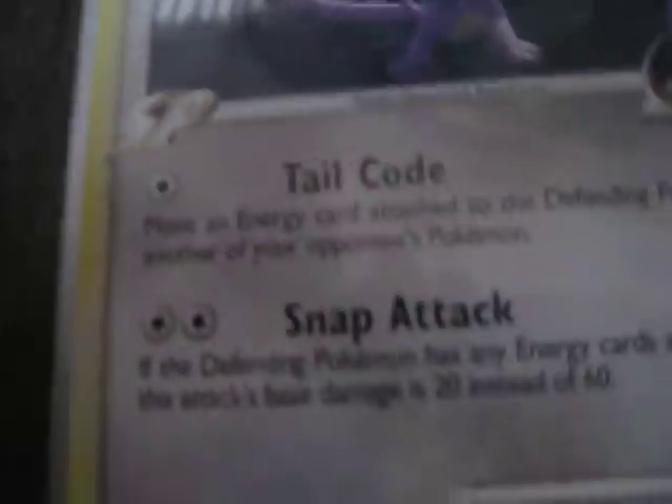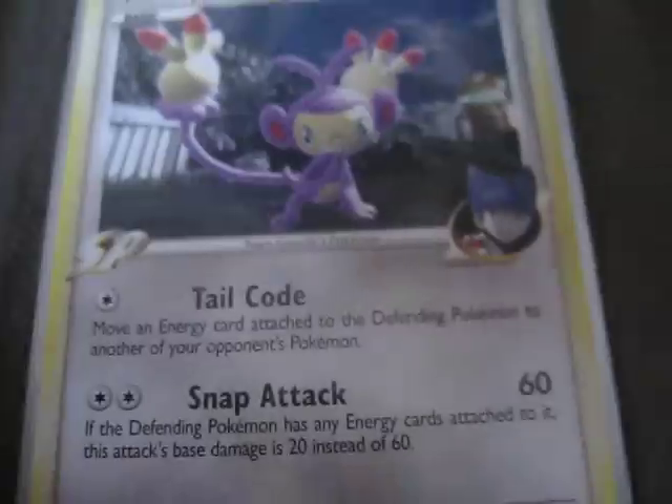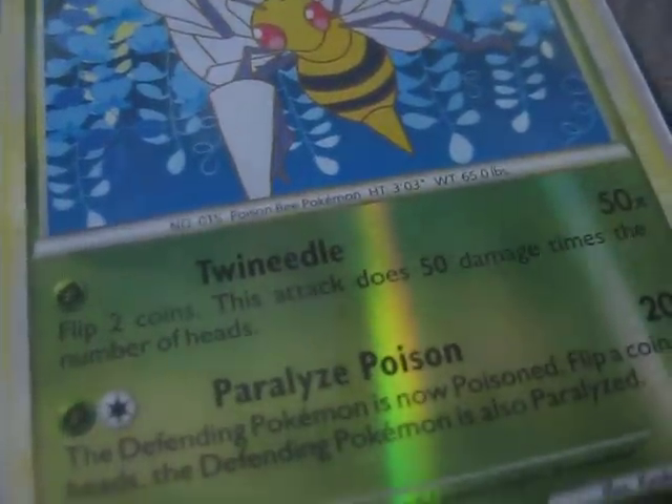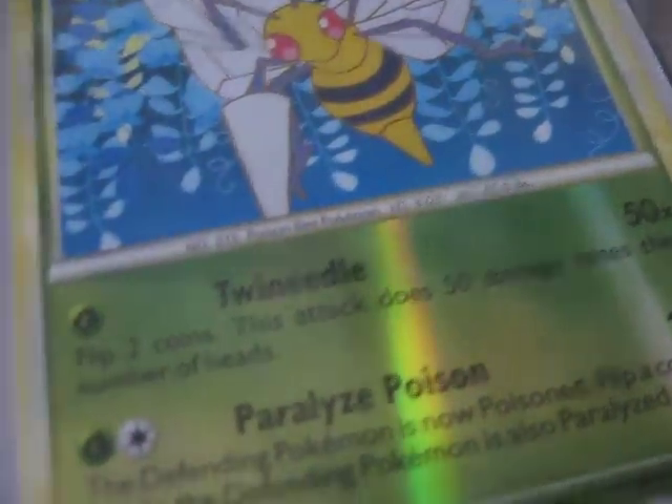I have an Ambipom G — I like its Tail Code attack, it's pretty basic. I've got a Smeargle for Portrait. I have a Beedrill, Kakuna, and Weedle from Unleashed. I can evolve Weedle and Kakuna fast, and I like Beedrill for Twin Needle because there's a chance to do 100 damage for just one energy cost. I think that's really cool.